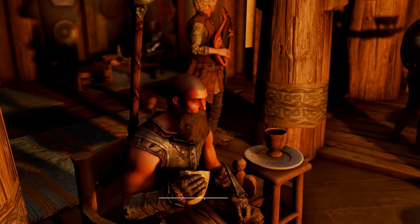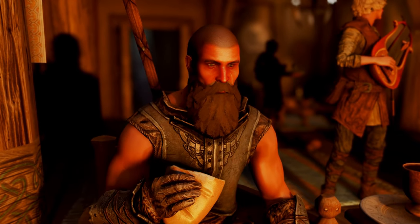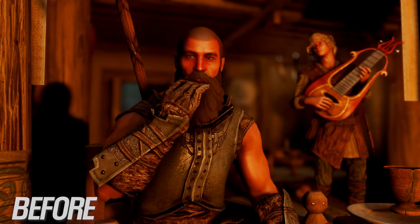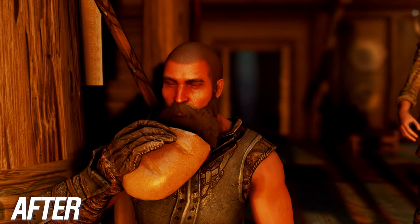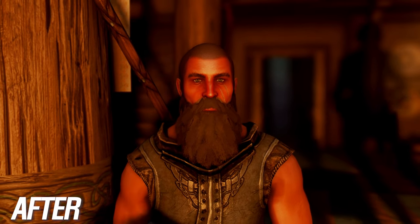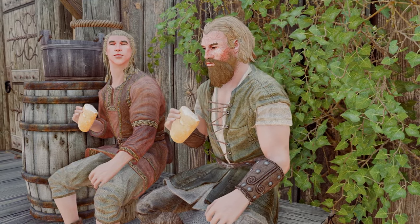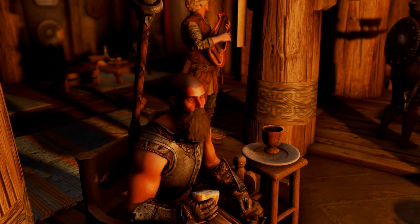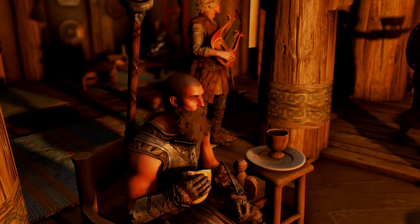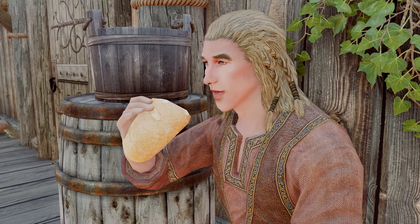Next up, introducing Vanilla Eating Animation Fixes, a compact mod designed to address a long-standing issue that has troubled Skyrim players. This mod enhances the dining experience by animating NPCs' mouths and showcasing their chewing during mealtime animations, preventing them from appearing to stare blankly at you. Additionally, it corrects the excessively low sound volume and temporarily disables head tracking during meals, ensuring NPCs don't unnaturally turn their heads to stare at you while chewing. This mod offers a small yet significant improvement that heightens immersion by displaying NPCs' realistic mouth movements and chewing actions.